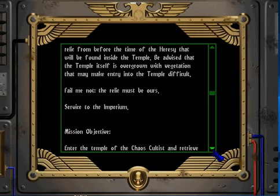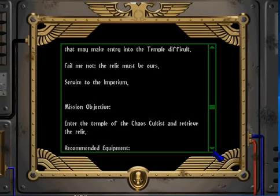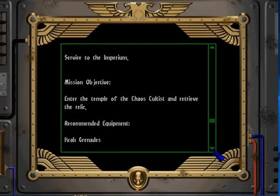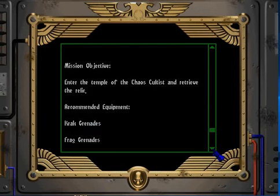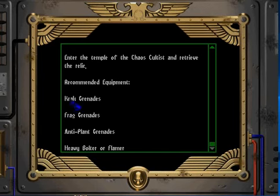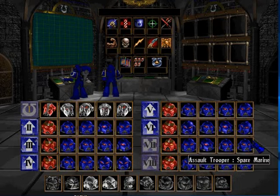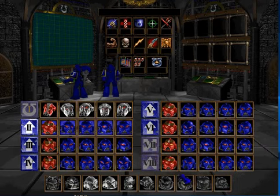Okay, so with that introduction, the objective is to enter a temple to the Chaos Gods — probably filled to the brim with cultists — and retrieve a relic. Anyone that knows anything about 40K lore knows that this works well every time. The recommended equipment is crack grenades, frag grenades, and anti-plant grenades, along with a heavy bolter or flamer. We're gonna follow that.